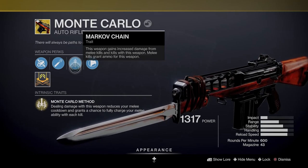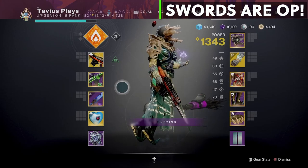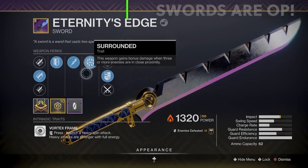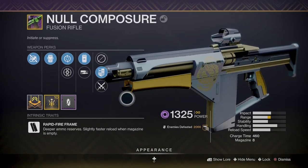Moving on to the rest of my loadout. At the time of recording I've been farming the Nightfall Lake of Shadows and running the Festival of the Lost activity, and for both of those you need a sword, so I've equipped Eternity's Edge with Tireless Blade and Surrounded. For my energy weapon, the ritual weapon from Season of the Splicer — the Null Composure fusion rifle. The exotic armor piece we're pairing with all of this is the Necrotic Grip.